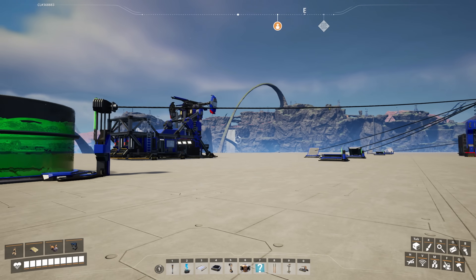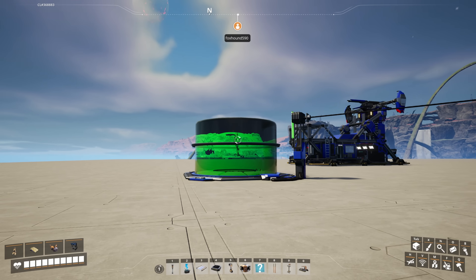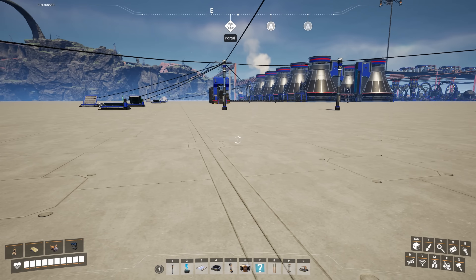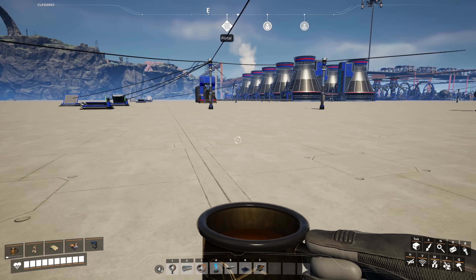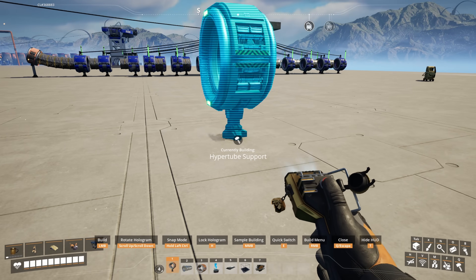Jump and jelly pads are wonderful if you're going up and down the factory. I should also mention that you've probably got coal power at this stage, so something to consider is these use power even when they're doing nothing. The next option in the game is the hyper tube - a good way to get around if you need to get somewhere in a hurry.